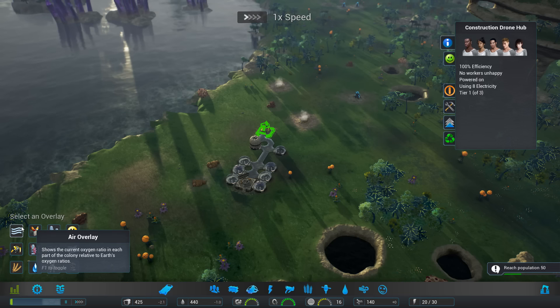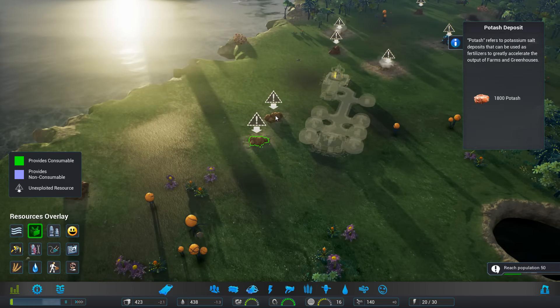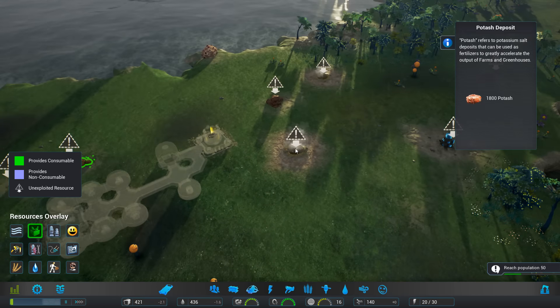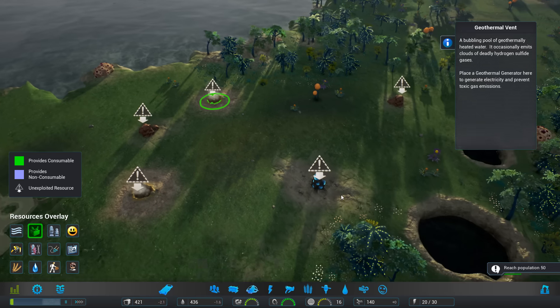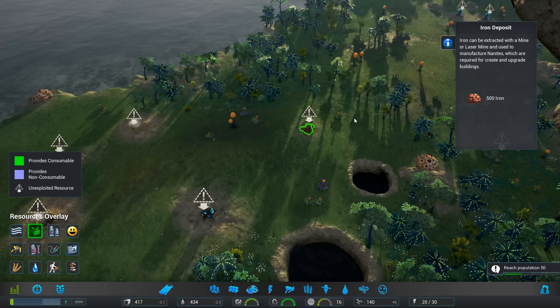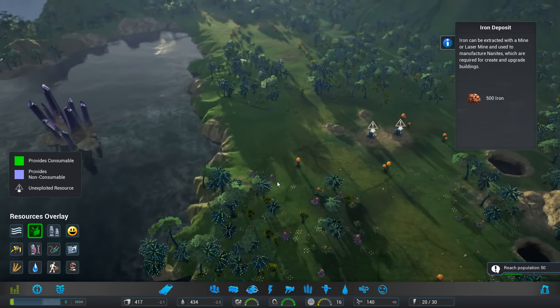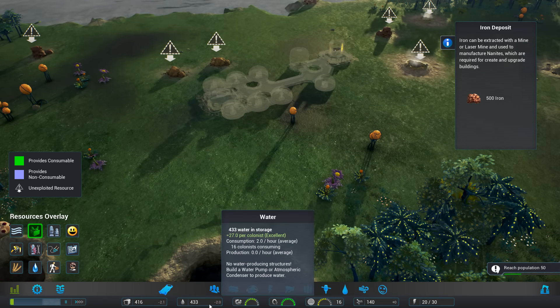Let's just get the game going. Air overlay is good. Resources - that's what I want to see what we've got nearby. So we've got a couple of potash deposits - that's handy. We have a geothermal vent, iron, and as we reach out further we've got zorium, iron, lots of other things. I want to build all along here and try and get the colony as big as possible.